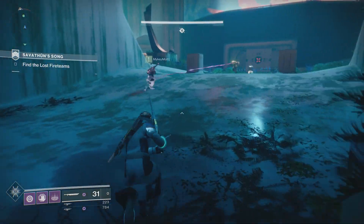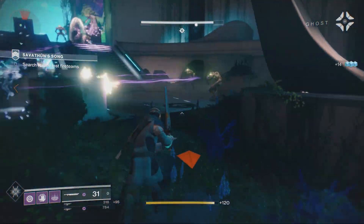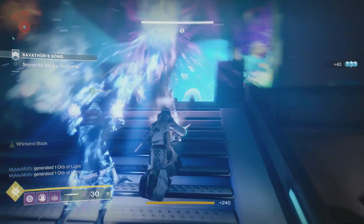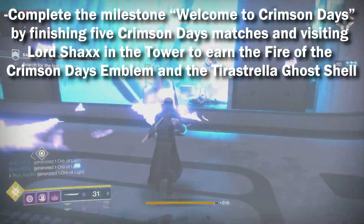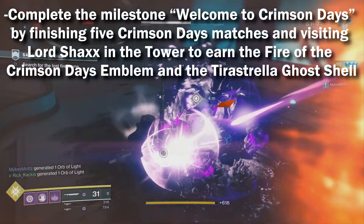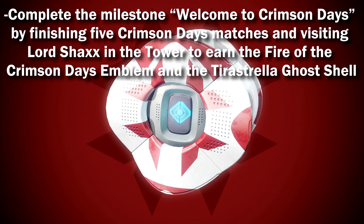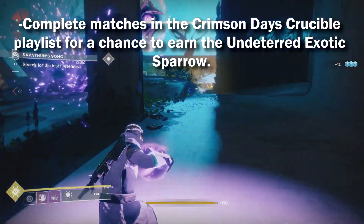Moving on, there are some more unique rewards earnable through specific activities. There are five new rewards found exclusively for players who complete specific tasks. Number one: complete the milestone 'Welcome to Crimson Days' by finishing five Crimson Days matches and visiting Lord Shaxx in the Tower to earn the Fire of Crimson Days emblem and the Trastella Ghost Shell.